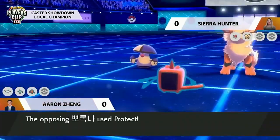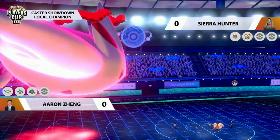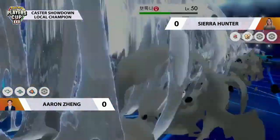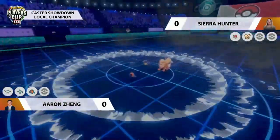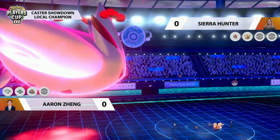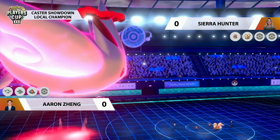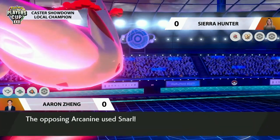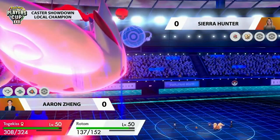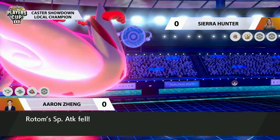Amoonguss, identifying the threat from those Max Airstreams, goes for a Protect. But Togekiss targets right down into that slot with the Max Airstream — it is super effective, there's no more Coba Berry, and a critical hit to boot. That Amoonguss still has to take a chunk of damage as Togekiss boosts up the speed on Aaron's side. The Rotom that just switched in catches a speed boost but also takes a Snarl, getting a special attack drop.